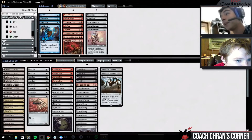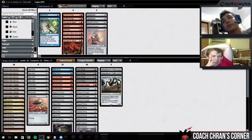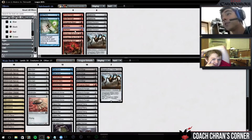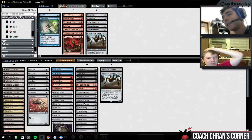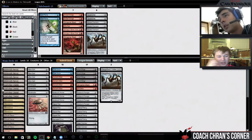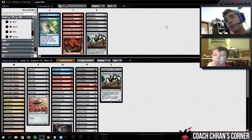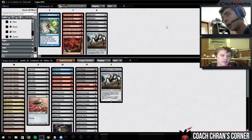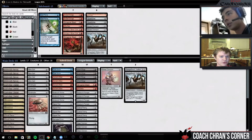All right, we have a couple minutes to talk about sideboarding: Whipflare versus Hangerback Walker, Hangerback versus Steel Overseer. I do actually like our configuration. We're on the draw — we didn't board out a land last game against Merfolk. I like boarding in an Etched Champion and cutting a Mountain — we're cutting it because we're down a red spell. The article Frank wrote said against every non-Path to Exile deck, you cut your basic, since this is the stock 17-land version.